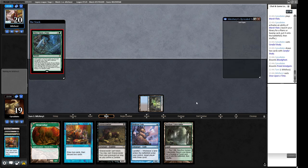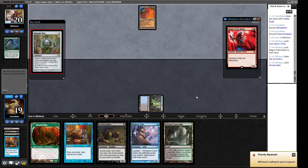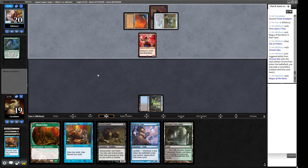Once upon a time — our opponent is probably on the red-green initiative deck and they've gone for the Maguses. There's a Magus, a City of Traitors, a Chrome Mox. Okay this is what we're doing. And there's the Magus — turn two Magus of the Moon. A little bit tricky for us. Let's get this guy back.